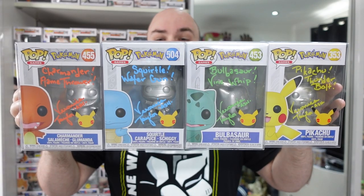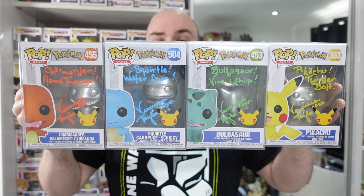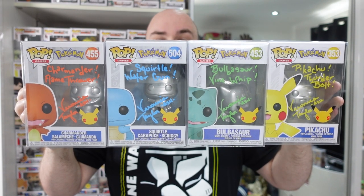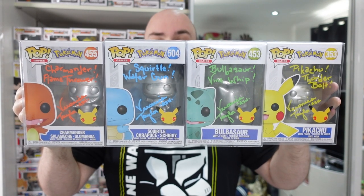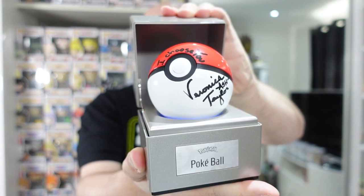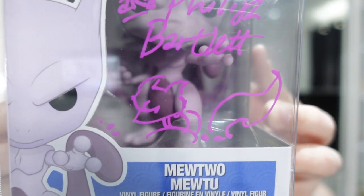If you watched last Friday's video you saw all my signed stuff, but I'll show it off once again. I got four Pokemon Pops signed by Veronica Taylor — the original English voice actress for Ash Ketchum in the Pokemon anime series. We got Pikachu signed with 'Pikachu Thunderbolt,' Bulbasaur with 'Bulbasaur Vinewhip,' Squirtle with 'Squirtle Water Gun,' and Charmander with 'Charmander Flamethrower.' I also got her to sign my Diecast Pokeball with 'I Choose You.' I also met Jago, the voice actor behind Mewtwo, and got my Mewtwo Funko Pop signed — he also did a little sketch of Mewtwo at the bottom.